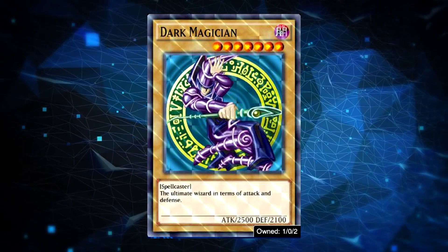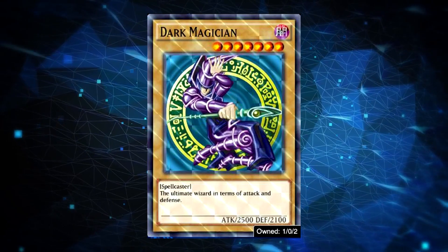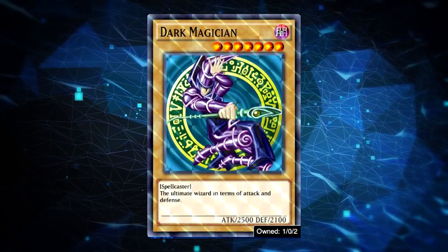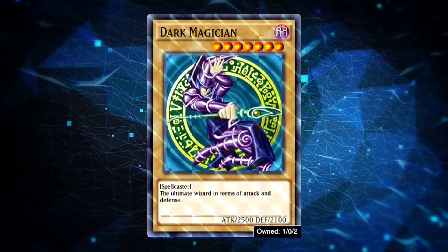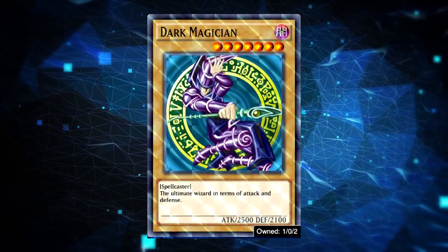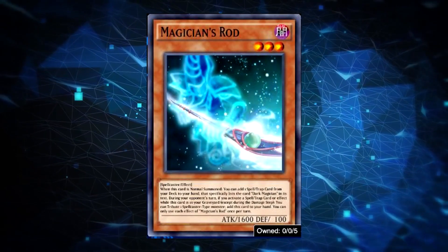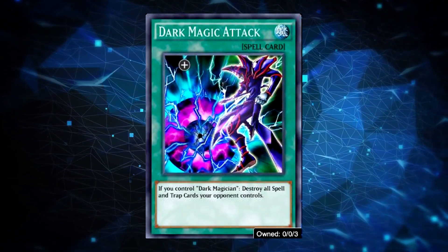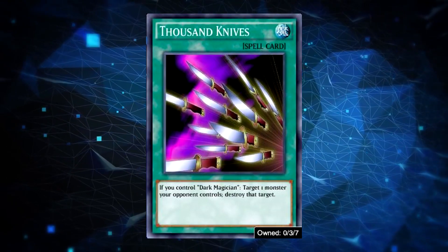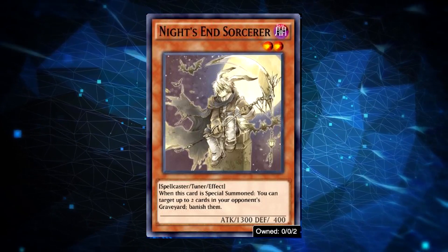Other than the two ultra rares mentioned, and maybe some extra deck monsters and staple cards depending on the variant you run, you can get all the other core cards from the card trader, level up rewards, or PvP tickets: three Rod, three Dark Magician, Illusion Magic, Dark Magic Attack, Thousand Knives, Magician of Dark Illusion, Knights and Sorcerer — all super easy to obtain.